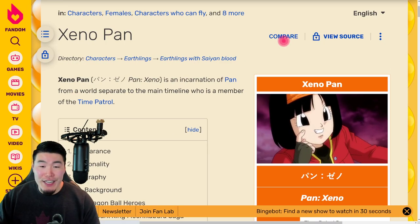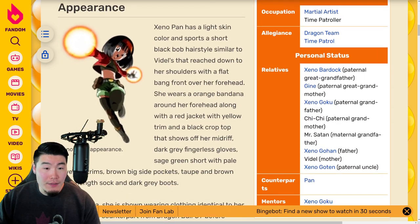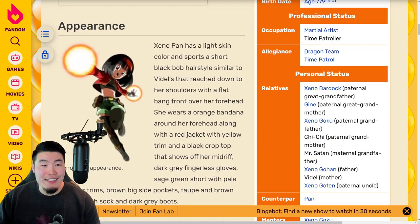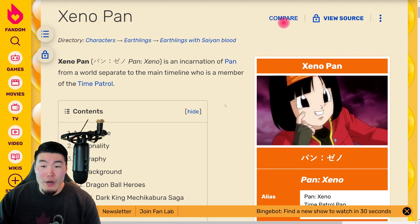Xeno Pan is an incarnation of Pan from a separate world to the main timeline, who is a member of the Time Patrol. She has the headband with the jacket and the green shorts and the leggings. I think she looks pretty cool — she's better than regular Pan, like Baby Pan or the Pan from GT. I like her design a lot.